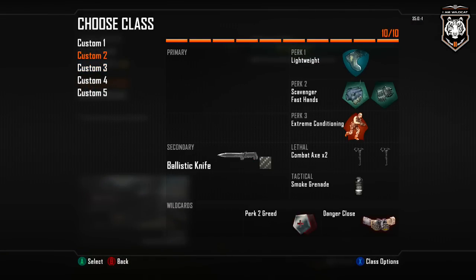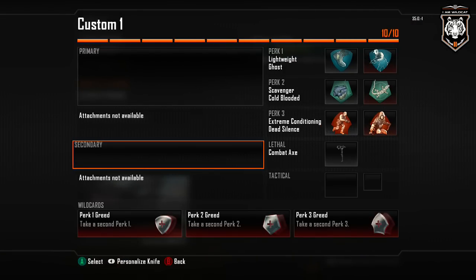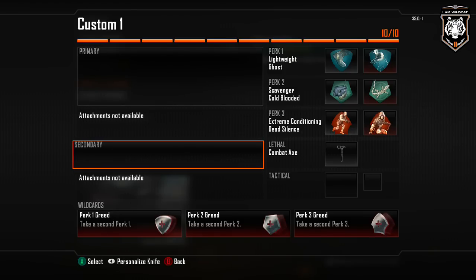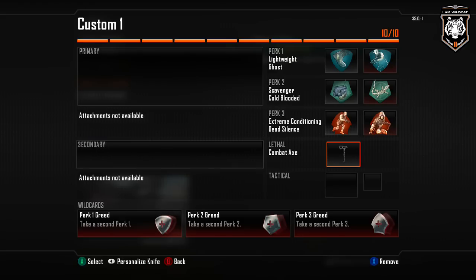Go ahead and show off the first creative class right here. What you gotta do is have no primary and no secondary, and all you're gonna have when you spawn is a combat knife — it's kinda cool, you hold it kinda sideways. But this allows you to have six perks, believe that shit or not. I ain't hacking, cheating, none of that bullshit. Just using six perks cause I don't have a primary or secondary.